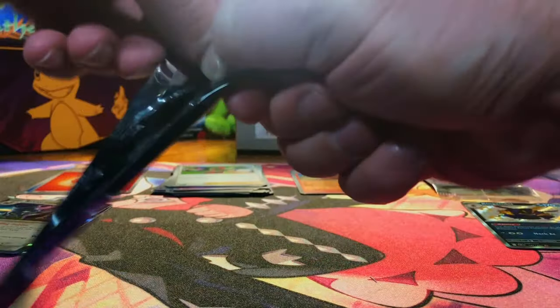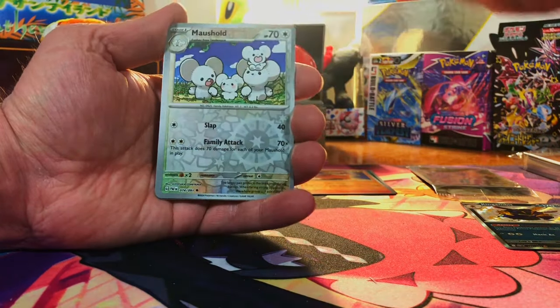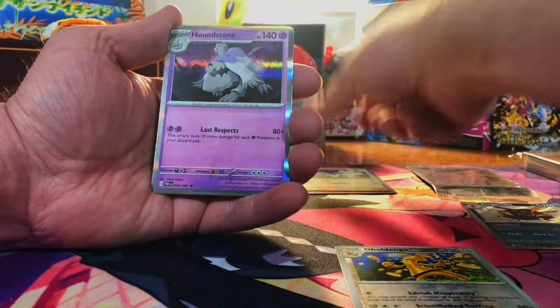I can feel a special illustration rare coming on. We got the Gold Dango, Marshal, and Houndstone. Nothing.